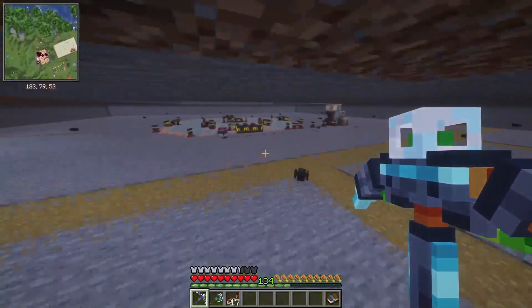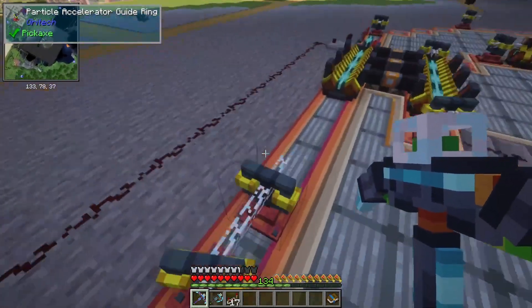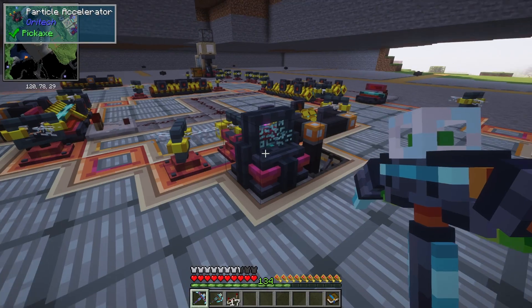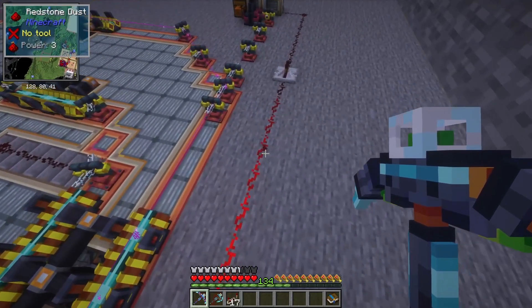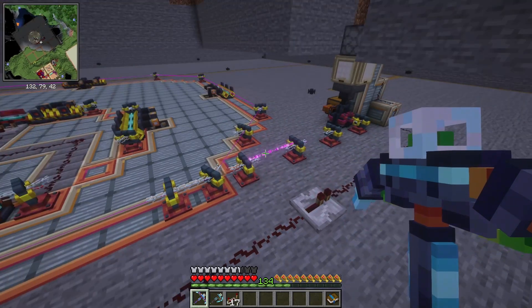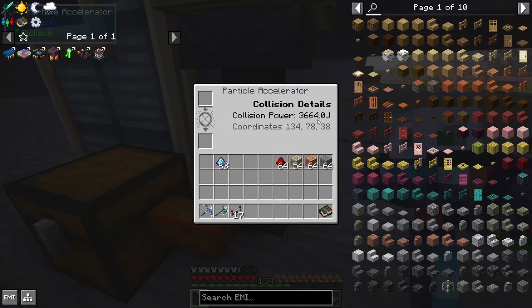We're going to head over here and set this to do an entire stack. Let's go ahead and drop the netherrack in here — this only goes off when it goes over 2500 for us to be able to launch it. It speeds up to 800, and it's measuring every time it does a circle. There's the redstone signal — when it reaches 800 it's going to eject the particle. Into the next row, which is now gathering speed. It collided and netherite scrapped! It collided at 3664 — so it actually collided a little bit harder than it required.